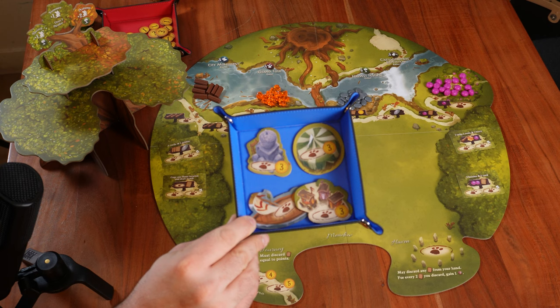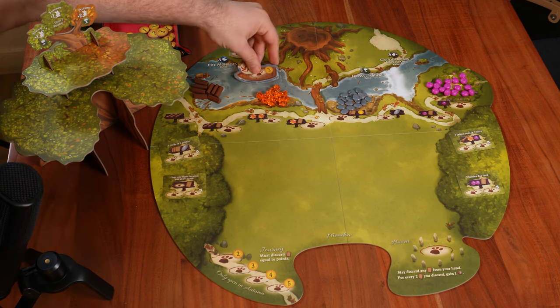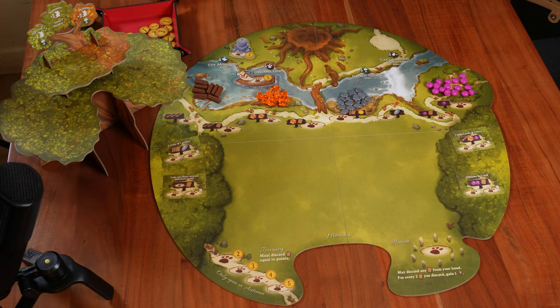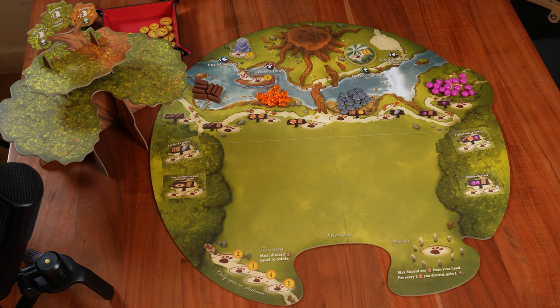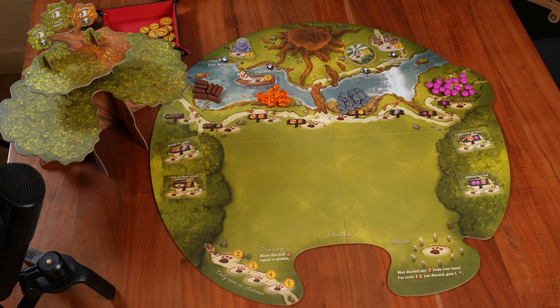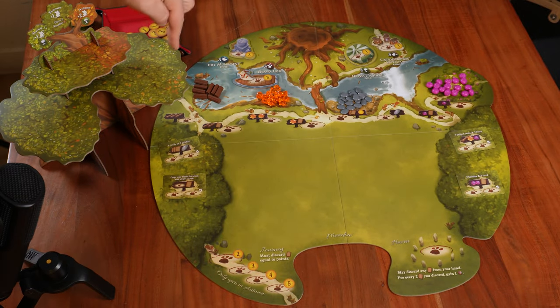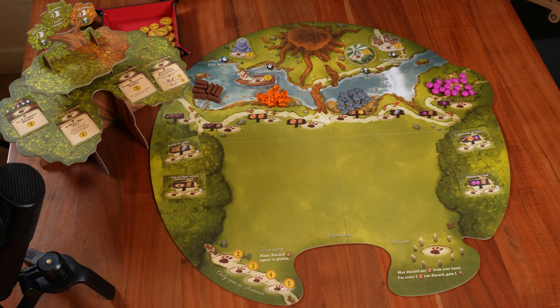Next, we take all the basic events and put them along the river. The first event is the City Monument, then we have the Grand Tour, after that the Harvest Festival, and at the end the Cartographer's Expedition. Then we take all the special event cards, give them a good shuffle, and place them on the lower branches of the tree. The rest we can bring back to the box.